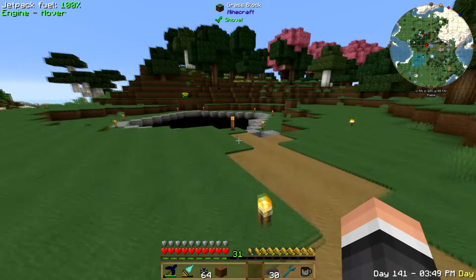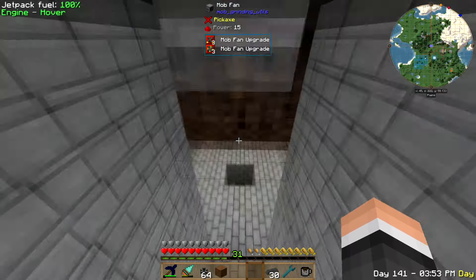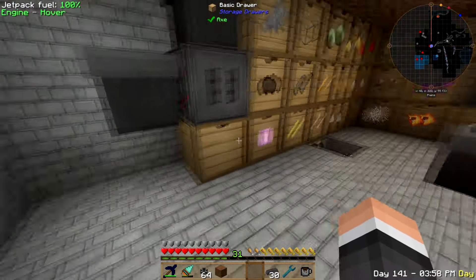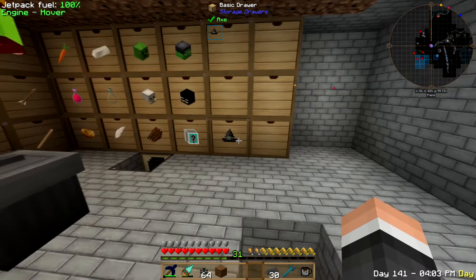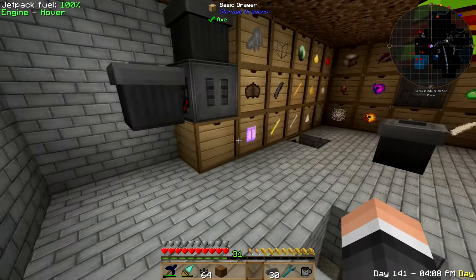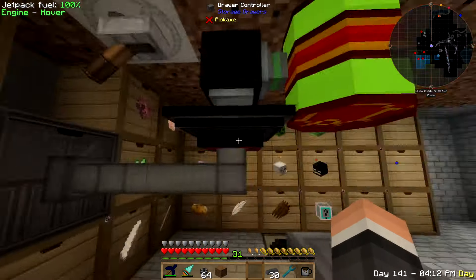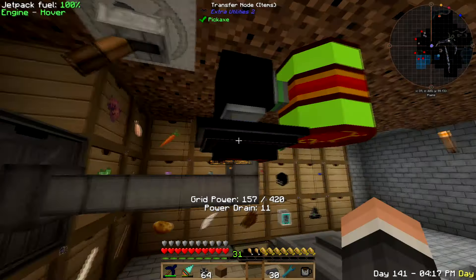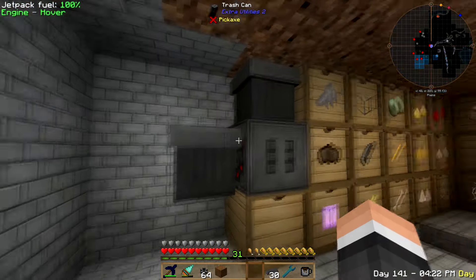The main thing I worked on in between episodes was my sorting system for the mob farm. It seems to be working pretty decently. I still have some items I need to add to the filter — that's why I have these open ones with no items in them for now, just so I can sort out what needs to be gotten rid of. I'm using a bunch of drawers running into a controller, coming out of the absorption hopper, with a couple speed upgrades, and it's working pretty good.